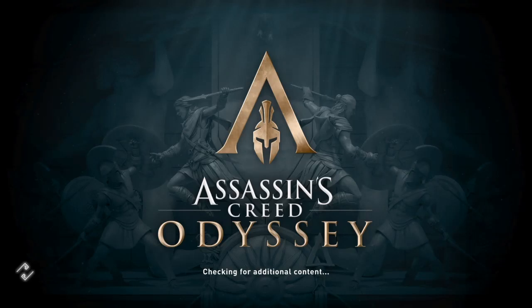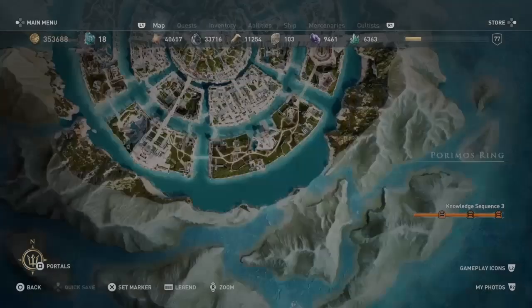Hi everybody, welcome back to my 100% walkthrough of Assassin's Creed Odyssey. On this video we are going to be doing the next mission in Episode 3 of the first of the Fate of Atlantis. This is called Deadly Little Secrets.